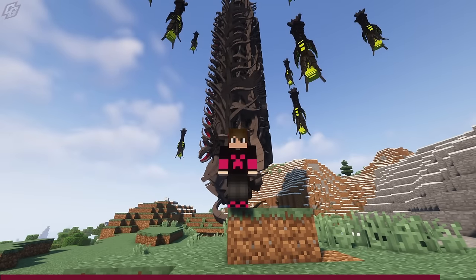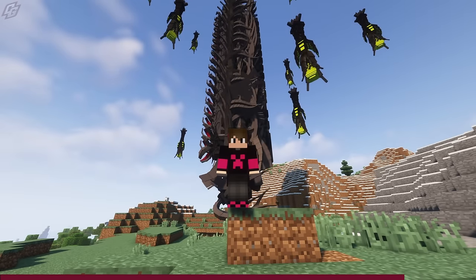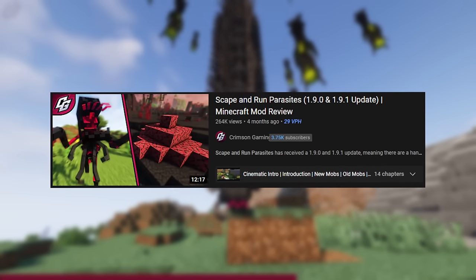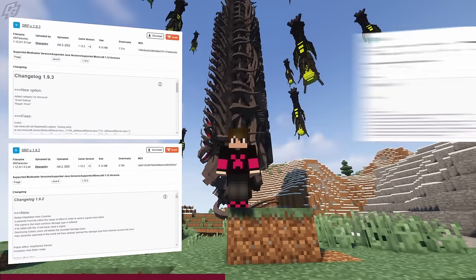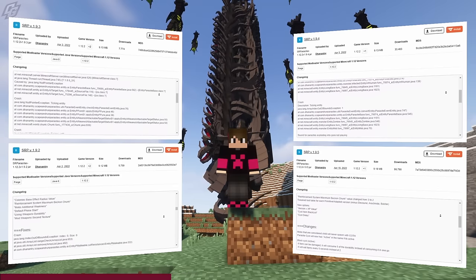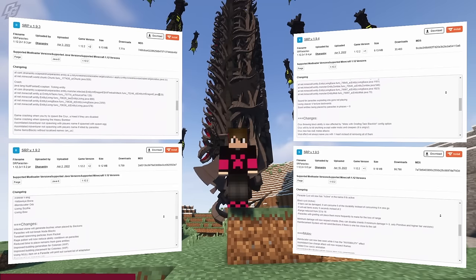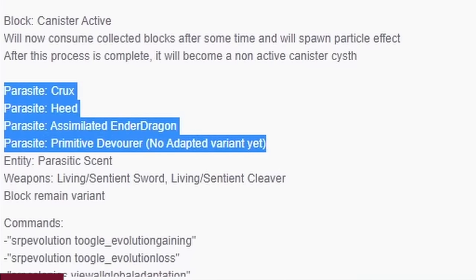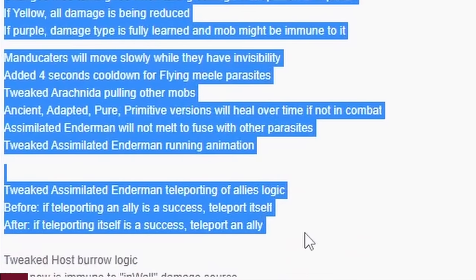Once again, Scape and Run Parasites has been hit with a few updates, and so this video will be covering updates 1.9.2 through 1.9.5. If you haven't already, go check out my previous video over this mod, link in the cards and in the description. Update 1.9.2 is by far the biggest update out of them all. The rest of the updates are mostly quality of life and bug and crash fixes. 1.9.2 has added a few new mobs and has given some updates to some older ones.